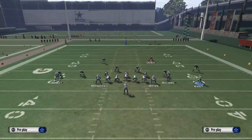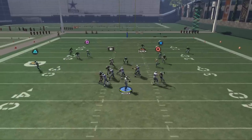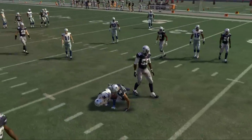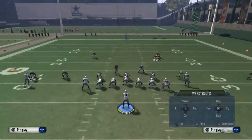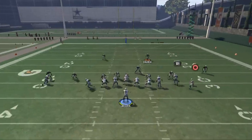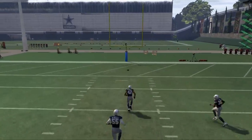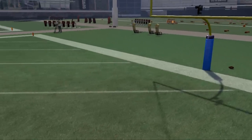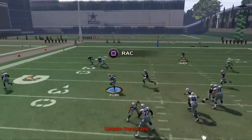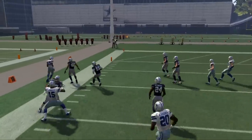One thing we can do to complete it — hold L1, which triggers a high pass lead. Just because of the pressure, you're not going to have enough time to hit Witten; he's more of an option when coverage is really killing you. But the cool part is this drag money, as you can see.